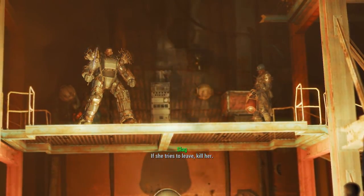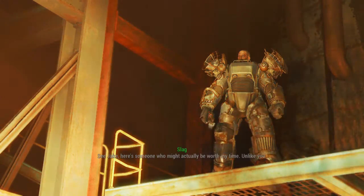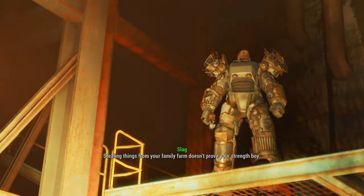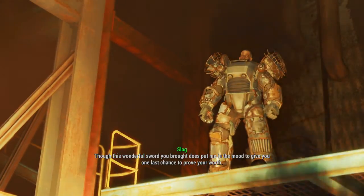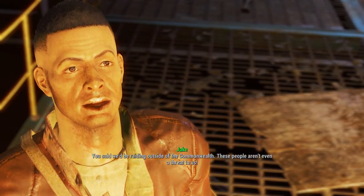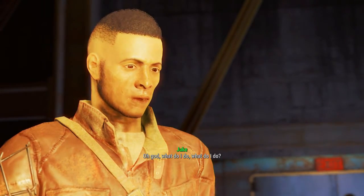You must be pretty strong to make it here. It was easy — most of them were never gonna be worth forging in the first place. See Jake, here's someone who might actually be worth my time, unlike you. I brought everything you asked for. Stealing things from your family farm doesn't prove your strength, boy — though this wonderful sword you brought does put me in the mood to give you one last chance to prove your worth. Kill that prisoner. You said we'd be raiding outside the Commonwealth — these people aren't even a threat to us. Prove to me that you can kill. It's him or you. Oh god, what do I do?